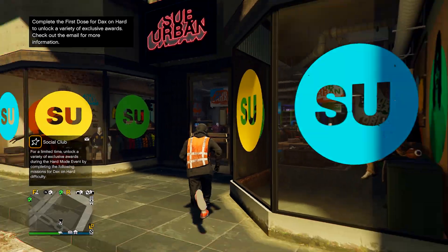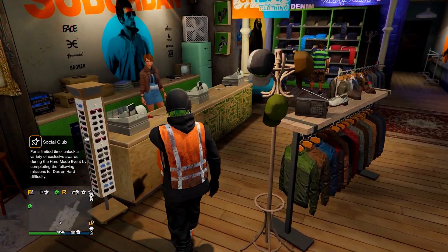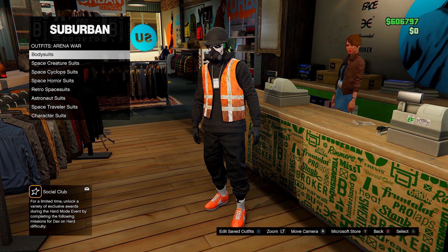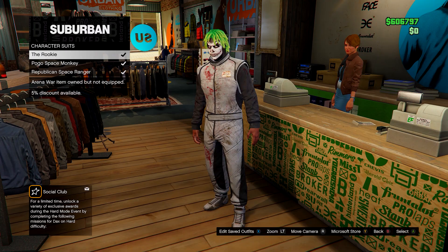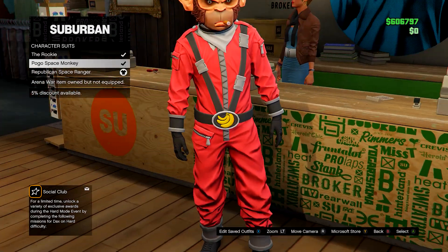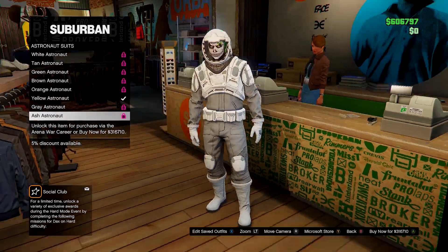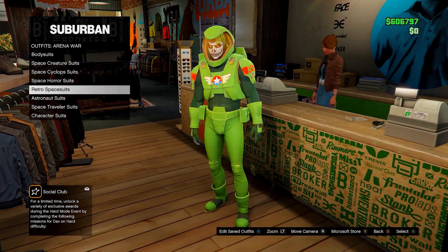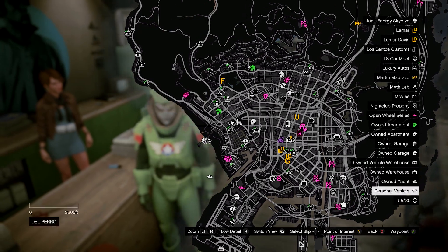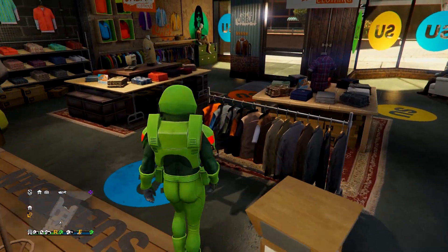The next outfit glitch is another quick and simple one: how to get the Space Ranger helmet onto any outfit. Make sure you have the outfit you want it on saved, then equip the Republican Space Ranger outfit from the Arena War menu — Arena War Outfits, Character Suits. It likely also works with the other outfits there, so feel free to experiment. From here, go to the telescope on the pier or any telescope on the map.